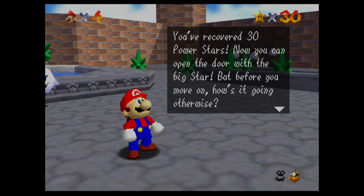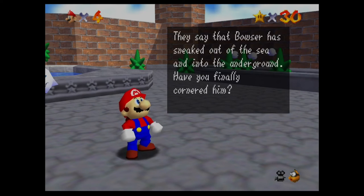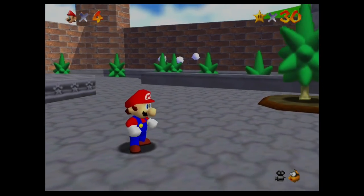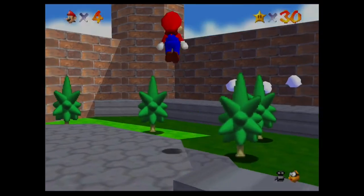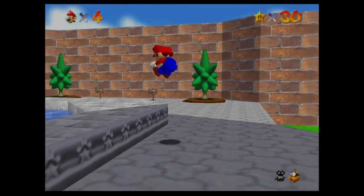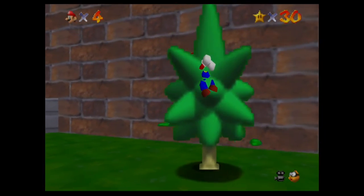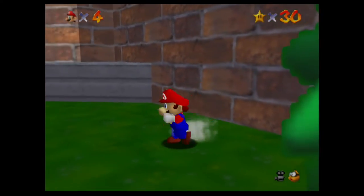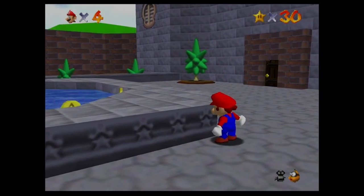But before you move on, did you pound the two columns down? You didn't lose your hat, did you? If you did, you'll have to stomp on the condor to get it back. They say that Bowser has sneaked out to the sea and into the underground - have you finally cornered him? So next time we'll pound down two pillars and chase after Bowser to see if we can beat the second Bowser fight. Hope you guys enjoyed and I'll see you guys next time. Bye-bye!